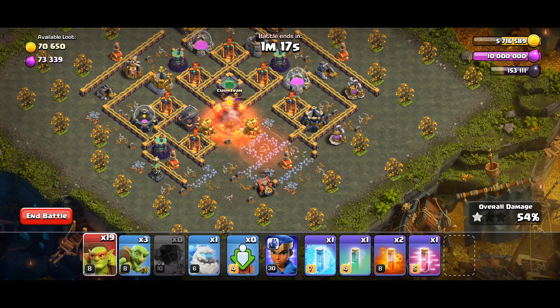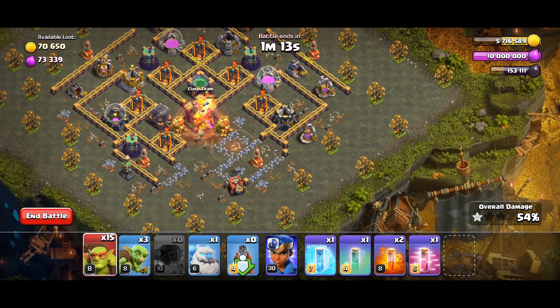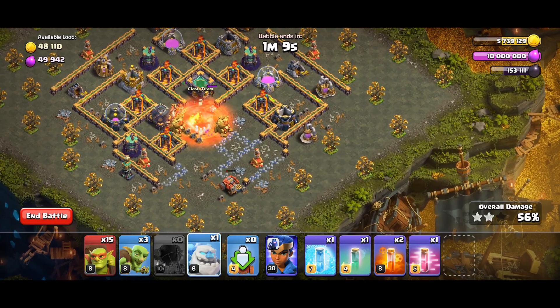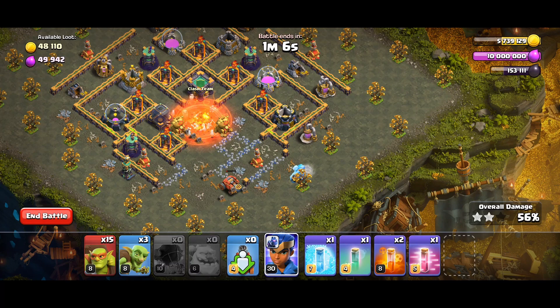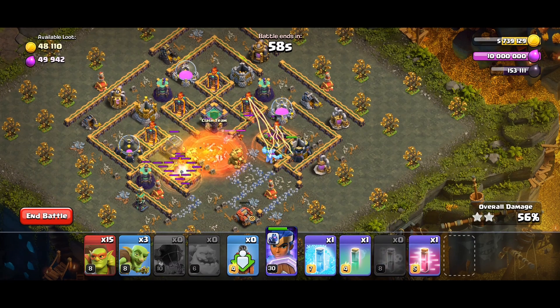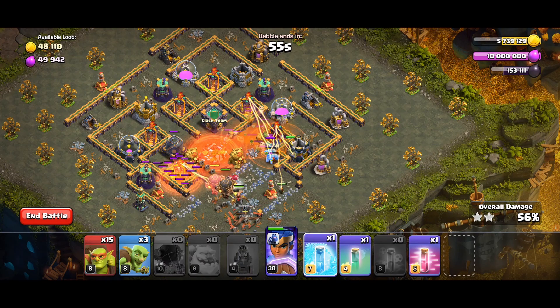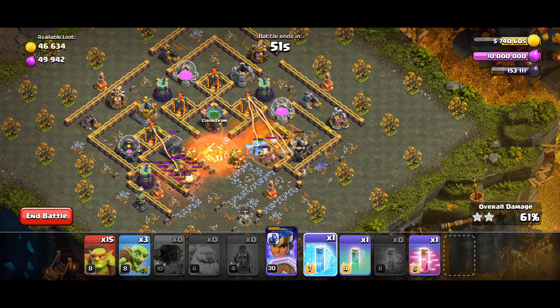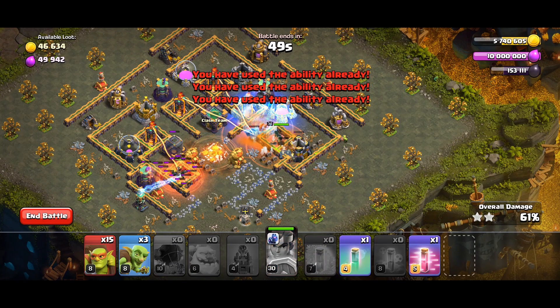Around 50 percent health of the town hall, drop four goblins to destroy it: one, two, three, four. When the town hall is destroyed, drop your goblin here and your super champion there. Then drop the poison for the super goblin troops and use freeze to let our super troops do their work.